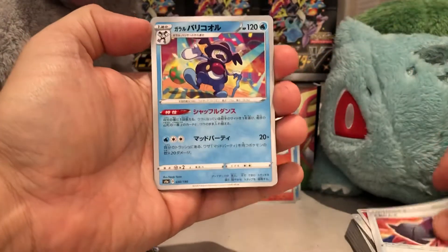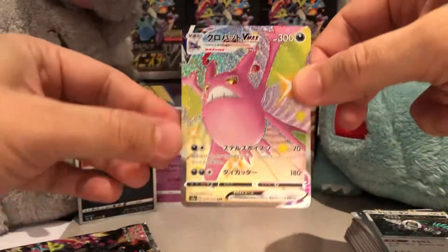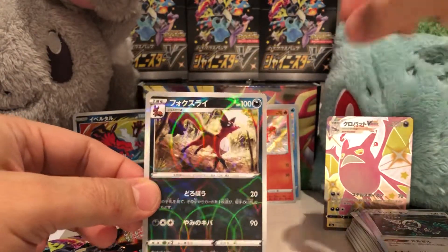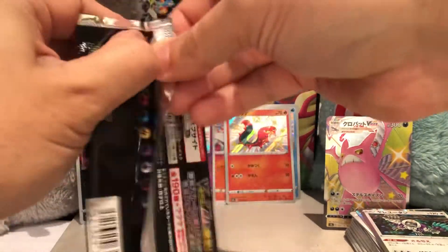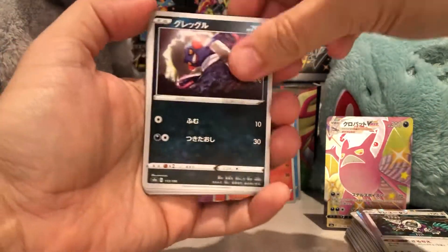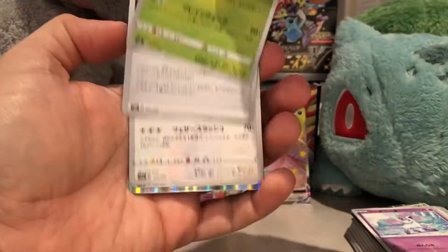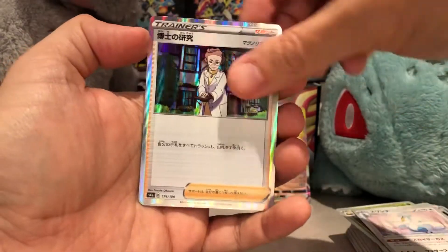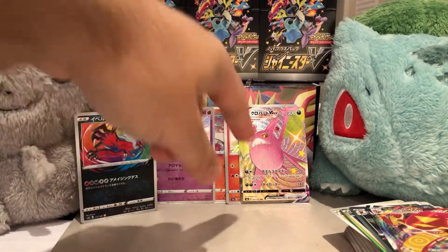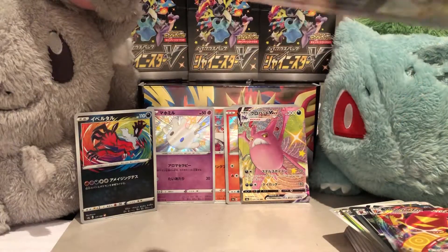Mr. Baby Fire Poopy Pants, Zamazenta, Mr. Mime — and here we go, shiny VMAX Crobat! I think we pulled one of these in our earlier boxes, but it's a really nice card. So far the odds are falling in line — if I'm correct we should see nothing amazing in this last pack of box one, but I hope I'm wrong. Beetle, energy, professor, and a VMAX. So that's three shinies, shiny V or VMAX, and two amazing rares — right in line with the odds. Still a great box.